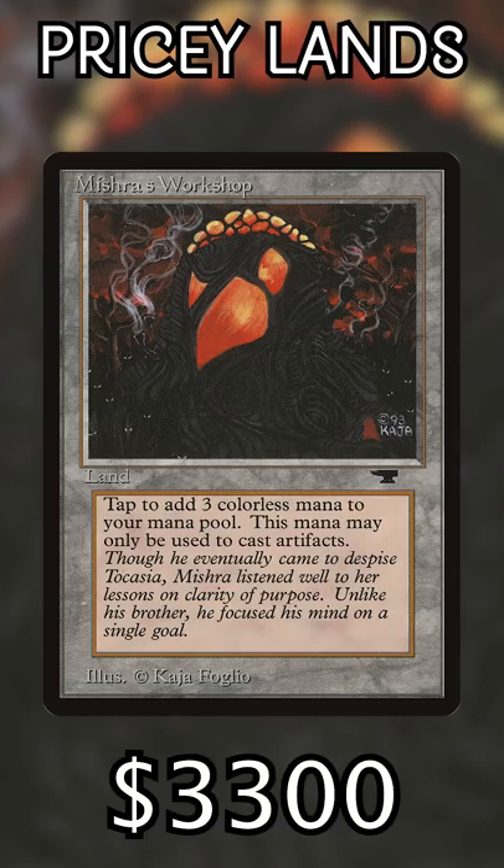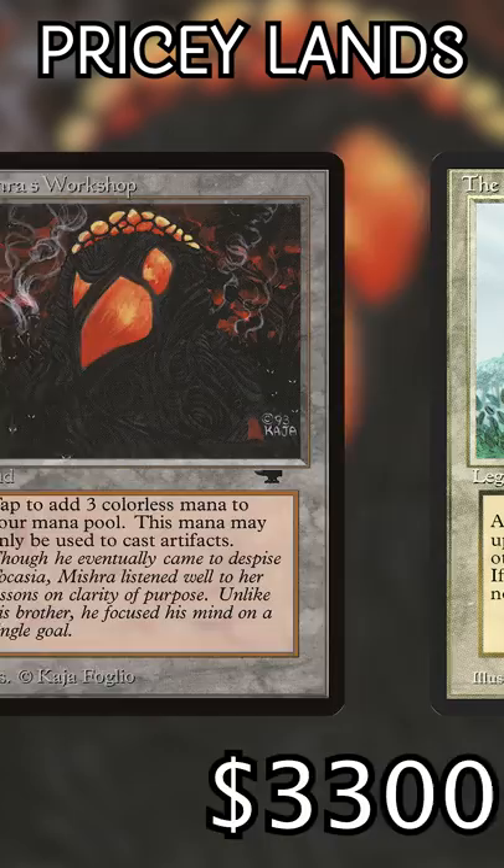Number two: Mishra's Workshop. Just $3,300 gets you an absurd rate on any artifact you cast, but I doubt you'll be seeing many of these at your casual local game store tables.